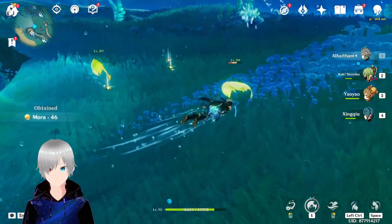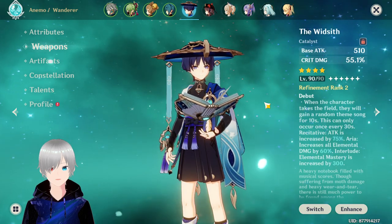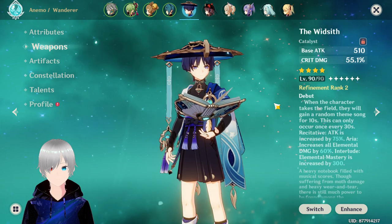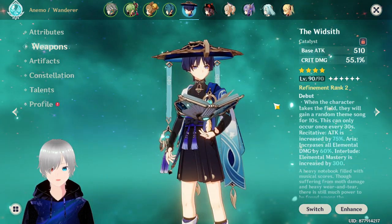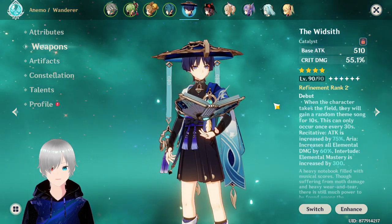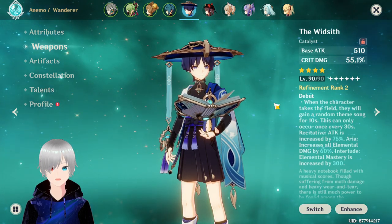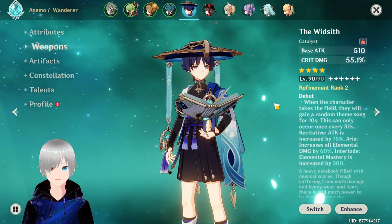The abyss mage is kind of annoying. One of the most annoying parts about grinding after character building is weapon building — it's equally annoying, but sometimes less so. I have it at level 90, and this is the best weapon if you don't have the signature weapon. In other words, you can use the 'Widsith' and if it's already level 90, you're lucky just like me.